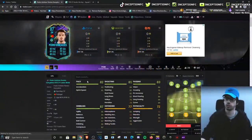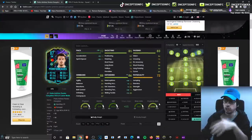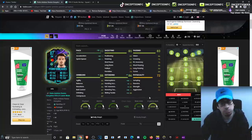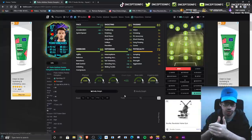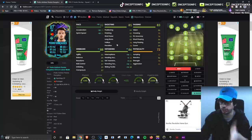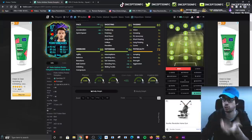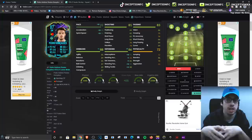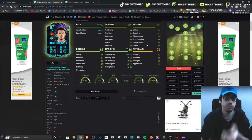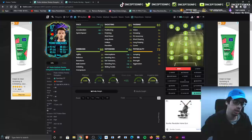I want to show you guys the differences. So with this center mid card, if you were to give him a shadow chemistry style, he looks like he would be a very fun attacking oriented center mid card to have in the midfield playing next to Bruno Fernandes, Renato Sanchez, and hopefully in the future a good CDM for Portugal, because the card has dribbling, decent shooting, pace, defensive capabilities, a little bit of physical while also having passing.